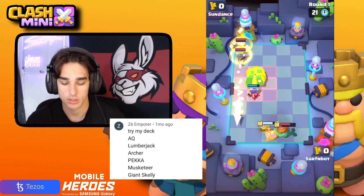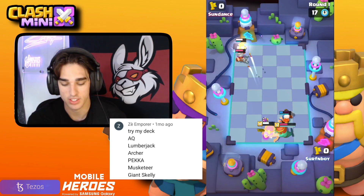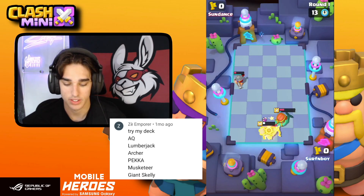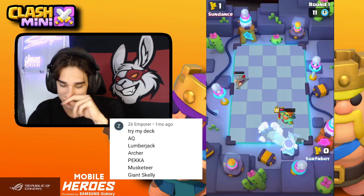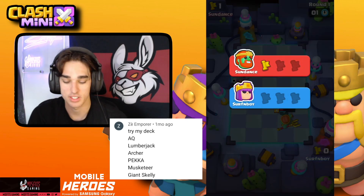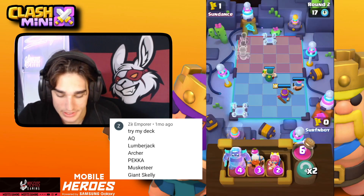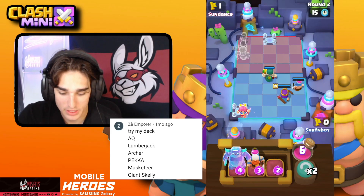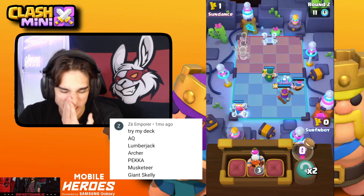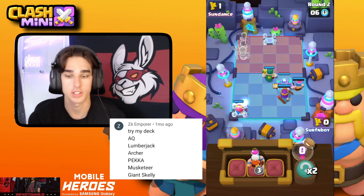Without the Healing Ranger it's like, what are you doing? You need her in this meta. The Queen gets stunned — if she hadn't been stunned I think she would have lived. We need to bait the Wave Master too. I'm going to bait her with the Archer in the corner and get a PEKKA down as well.